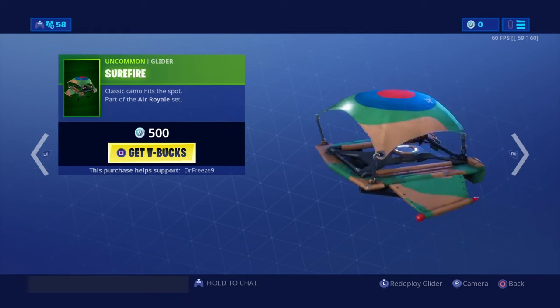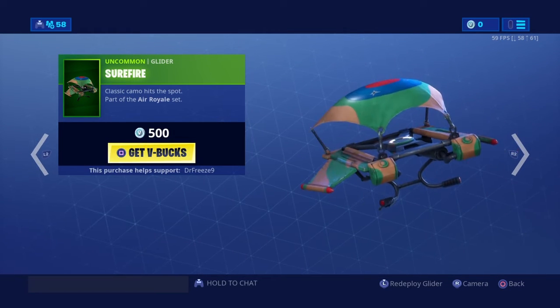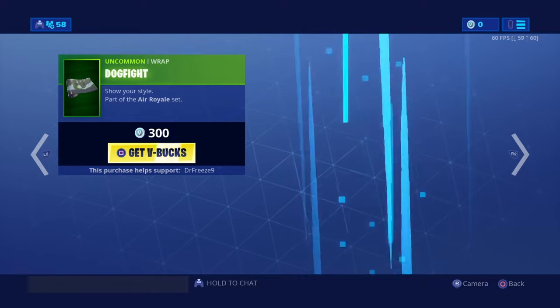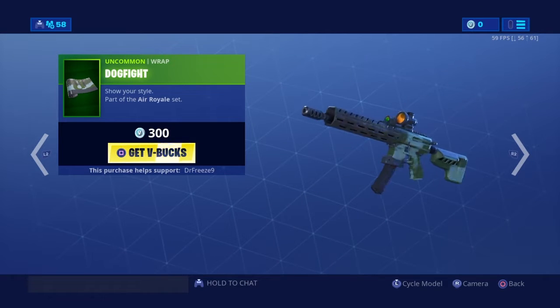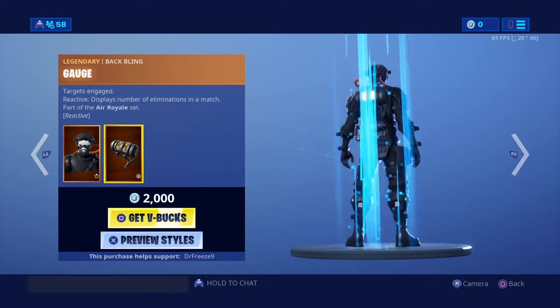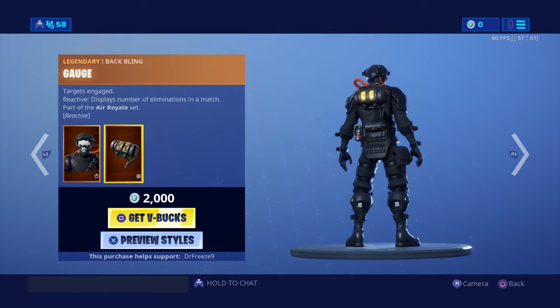I said that wrong — glider. We have the Sun Black wrap, we have the Dog Fight wrap, and we have the Supersonic Skin and the Gage Backlink.